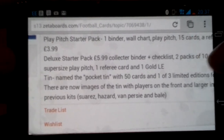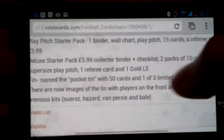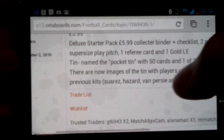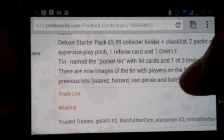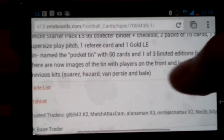Which has got a collector binder, a checklist, two packs of 10 cards, one supersized wall chart, one supersized play pitch — I think that's an error — one referee card, and one gold LE. Then there's the tin, named the pocket tin, with 50 cards and one of three limited editions for £5.99.